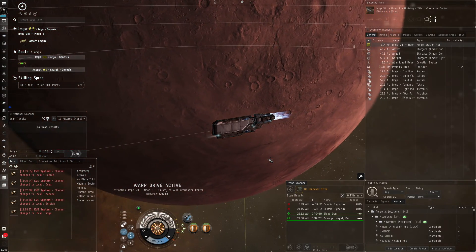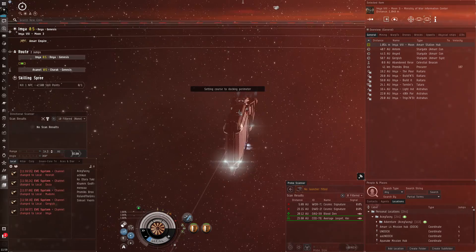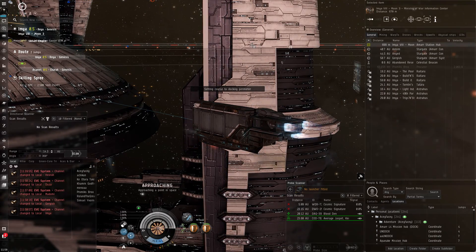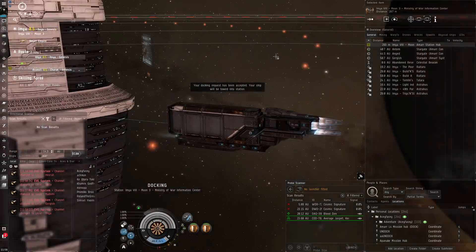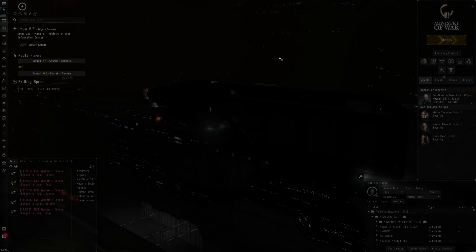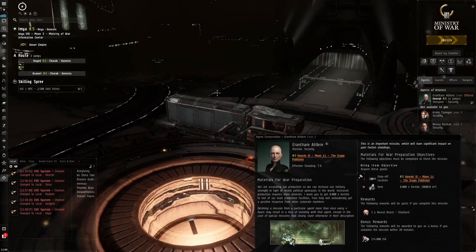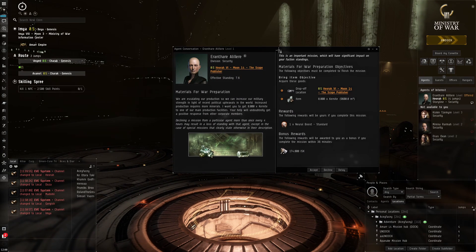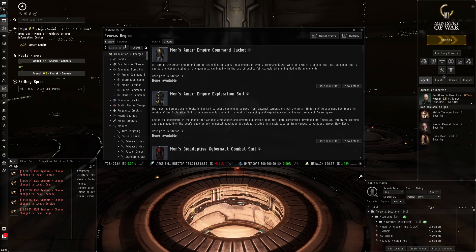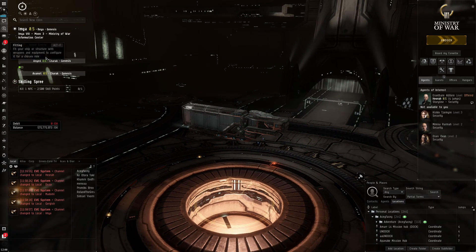I use the Badger to transport modules I find from destroyed ships — things like MWDs, blaster cannons, cruise missiles. I pick these up from enemies destroyed in missions and sell them for a decent price. I'm not using the Tayra because even though the items aren't worth hundreds of millions, a full cargo hold might be worth 30-40 million. I'd prefer not to get suicide ganked — people can just blast my ship and steal my stuff. That's why I use the Badger.